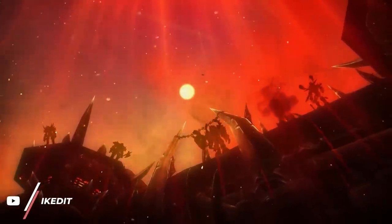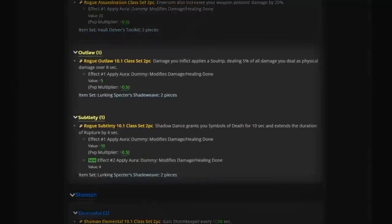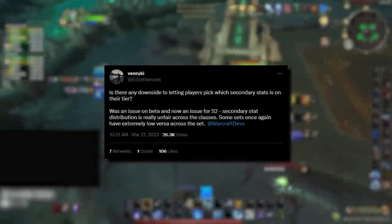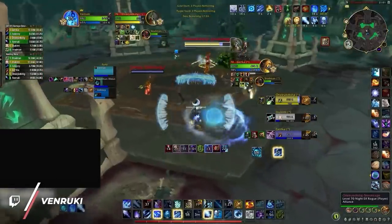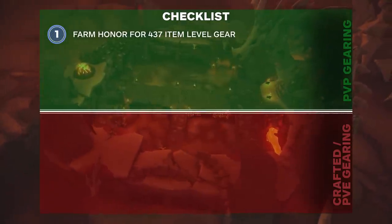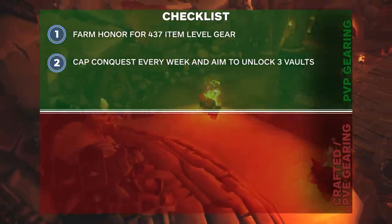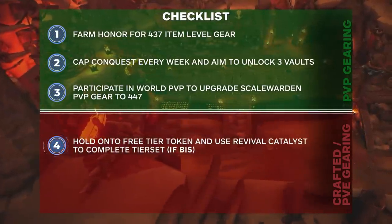The glaring question is whether tier pieces will even be good in PvP, and the answer is complicated. Many tier set bonuses are nerfed by 50% with a PvP modifier, though this doesn't apply to every set bonus. On top of this, the stat distribution on tier gear looks pretty bad for most armor types, with the exception of leather. It's difficult to gauge whether the loss of versatility will be worth it for set bonuses nerfed by half in PvP. As a mini recap: farm honor to stay ahead early, cap conquest every week while aiming for 3 vault slots, participate in world PvP for 447 pieces, and hold onto your free tier token until June 19th for the revival catalyst.